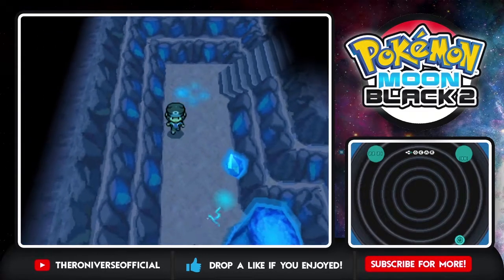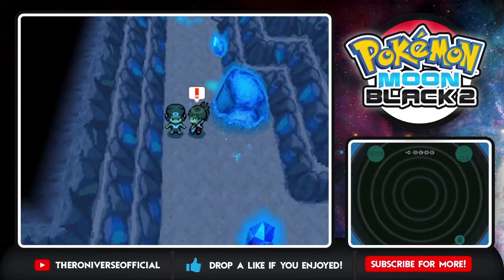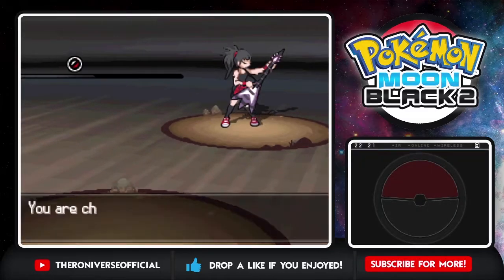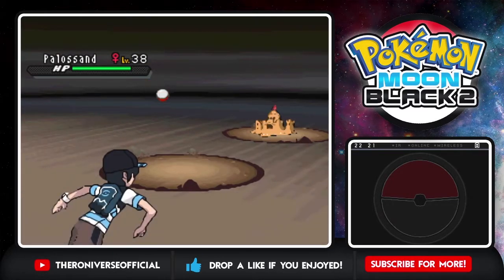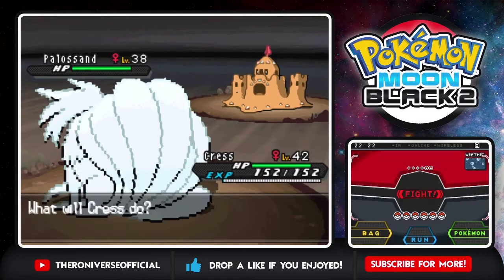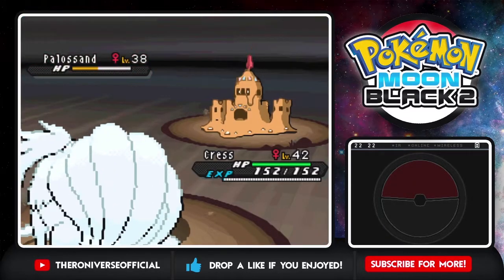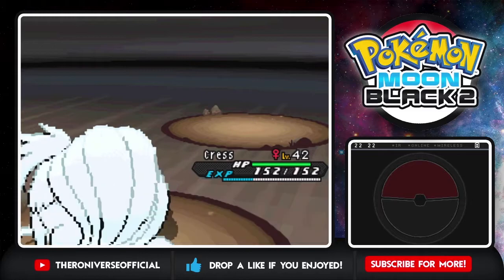Do you hear that music? It just got even slower and slower - I love that feature they did in Gen 5, it makes this place feel more eerie. What are rock stars doing in here - are they getting power for their electric guitars? Palo Sand - that's perfect actually. Crest, get out here! Snow Warning without warning. Ice Beam to start things off - that should be a one shot. Hell yeah, another critical! Didn't really need it but thank you. Electabuzz next - can't stay in, we're gonna go Rhonda.